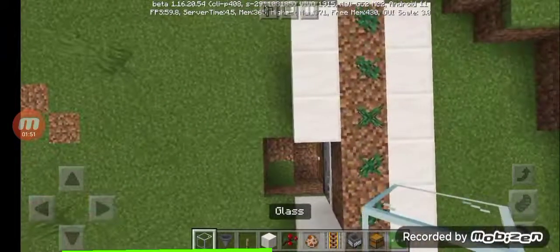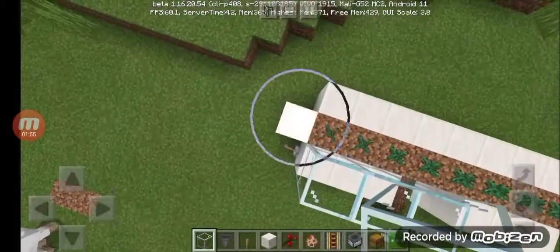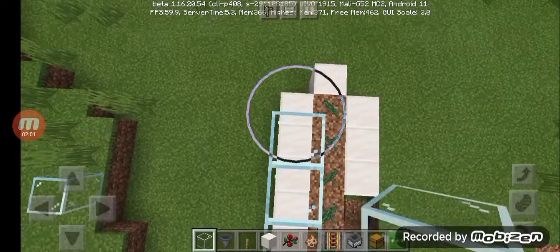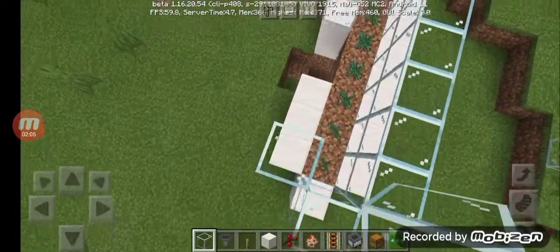Then use glass — you can use any block, but glass lets you see through, that's why I'm using glass for this video. Place it like that — two is enough, but you can also build more around it.